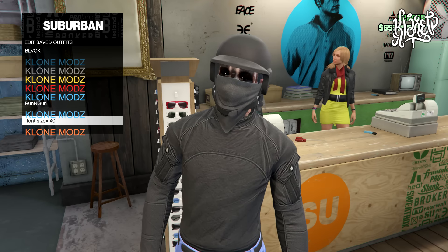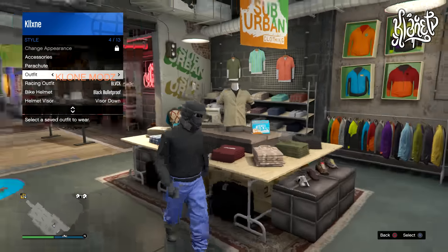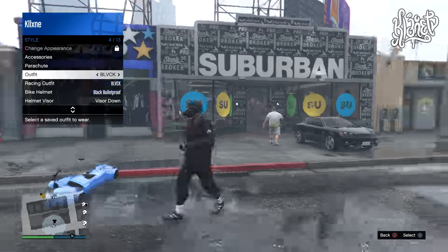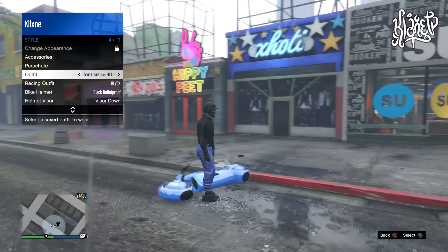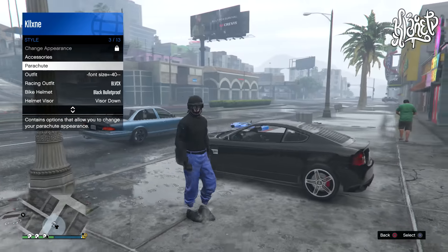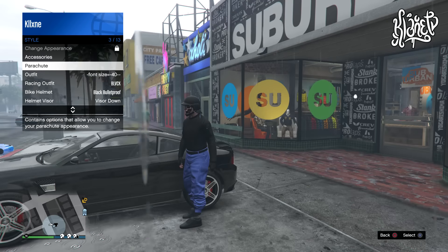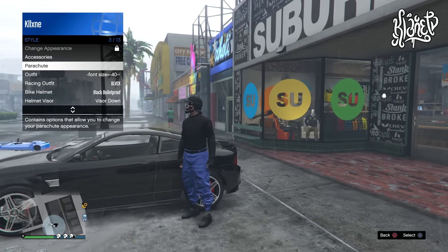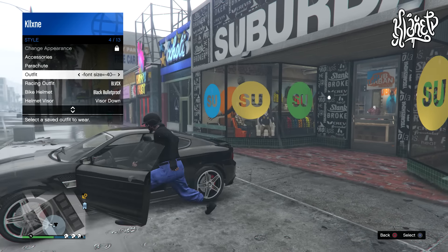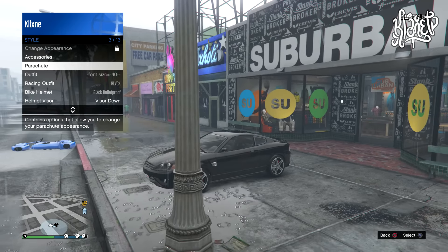If you switch outfits the bandana will go away, but you can use this method to make it appear again, and you can do this with any vehicle from the street. If you join a new session it's also going to remove it, but you can use any car around you — just rob any car from the street and do this method and you'll keep it for the rest of the session. To restore it, open your interaction menu, scroll to the outfit that has the bandana with bulletproof helmet, stand next to the door of the vehicle, press triangle to get in, and right after press X to select the outfit — the bandana comes back.